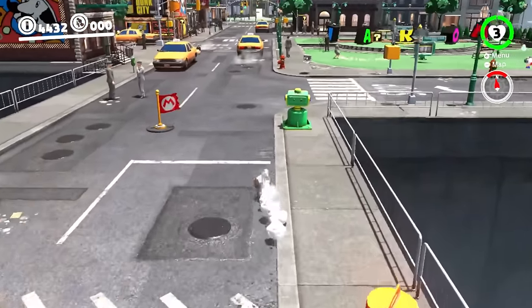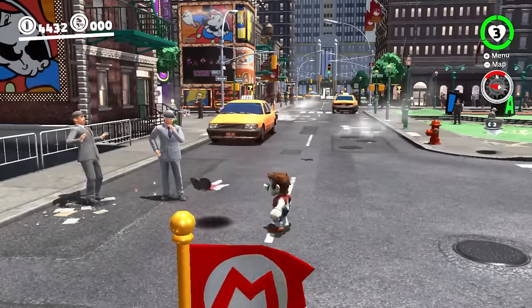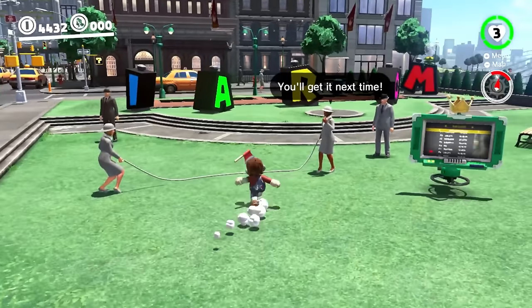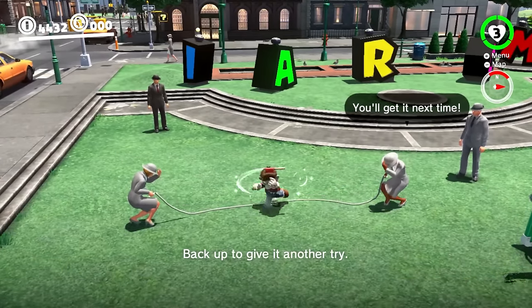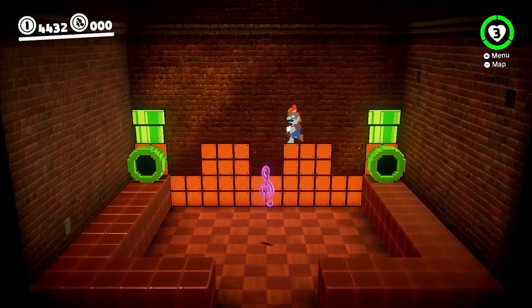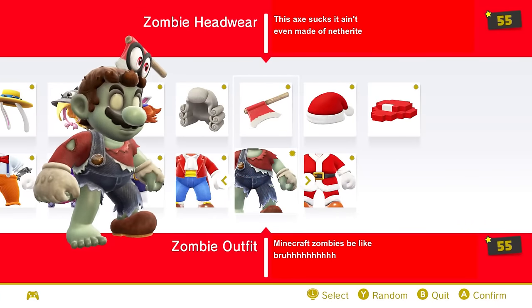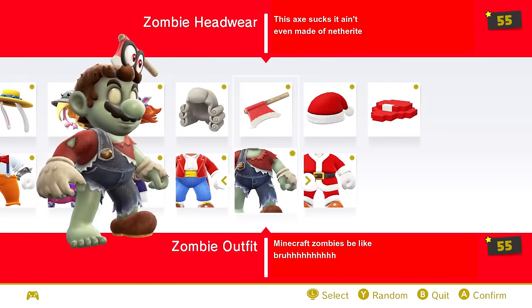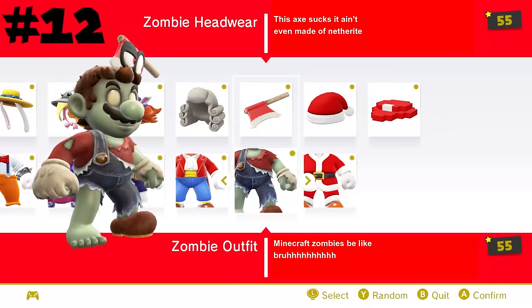The zombie outfit definitely feels out of place compared to the other outfits, but in a very good way due to how torn up Mario's outfit looks. I really like how this looks a lot, and this was probably the DLC outfit I was most excited for. I always liked how the hat is an axe. One thing I noticed about this costume while getting footage is that it uses a lower polygon and sharper version of Mario's hair — I'm not sure if this was intentional, though it's not a problem at all. This outfit is based on my zombie Joey on my Minecraft server, which is pretty neat, so this will take number 12.